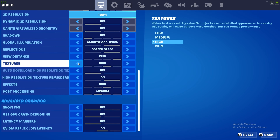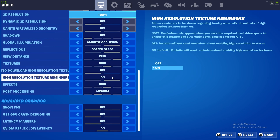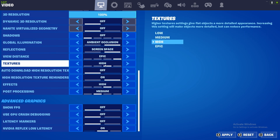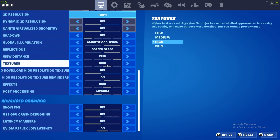Okay, so textures. Don't put it on epic, medium, or low — always put it on high, even if you have a very good console or anything. Put it on high because it does something, so it's just better. If you have good texture settings, you're going to have good FPS.